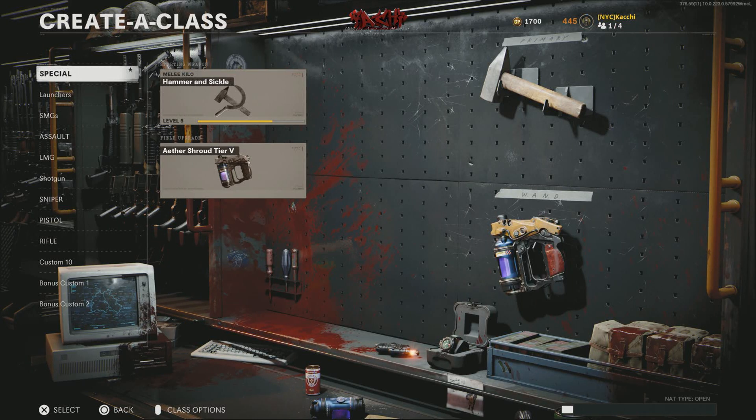Hammer and Sickle dropped — this is our last weapon before Vanguard. Here's how to unlock the Hammer and Sickle in Cold War: you've got to use your primary melee weapon and destroy the ether orbs in Outbreak 12 times. That's all you have to do.